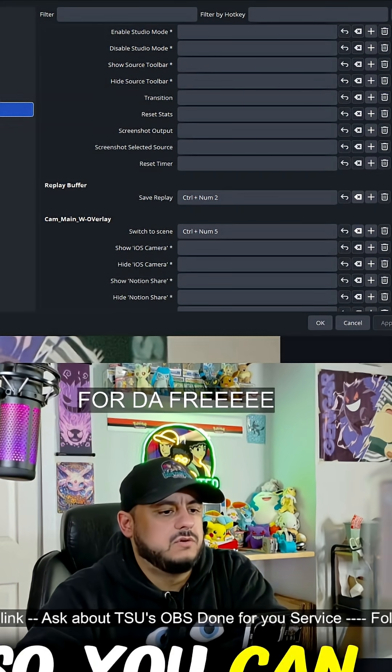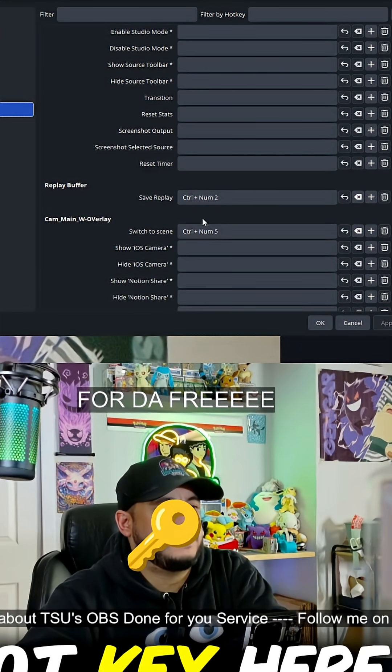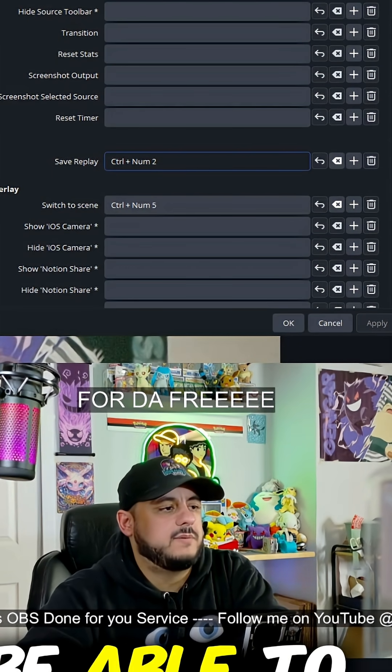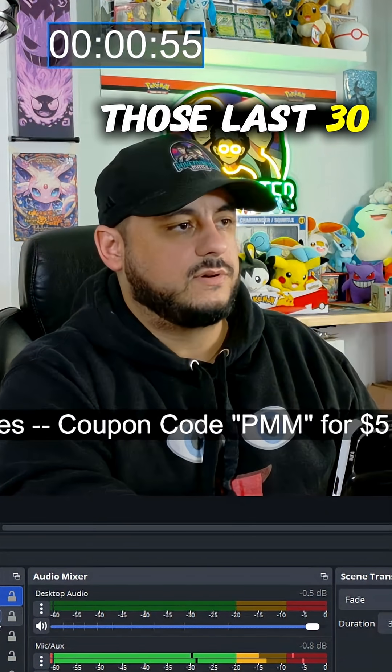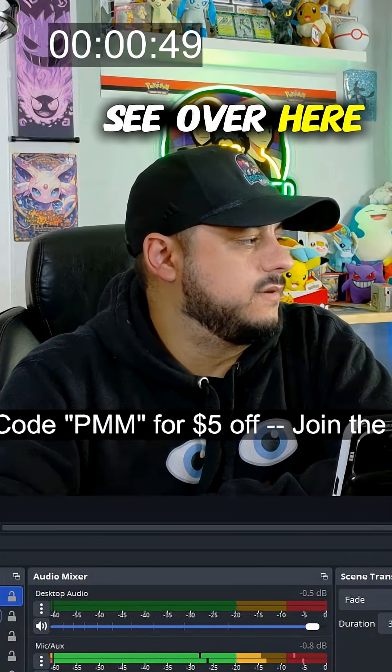The main thing is you want to get your Save Replay hotkey set up. You can just start the replay buffer at the beginning of the stream and not worry about it, but if you have a hotkey or a stream deck set up, you can use it to save the replay. So I want to grab those last 30 seconds — I hit Control+2.